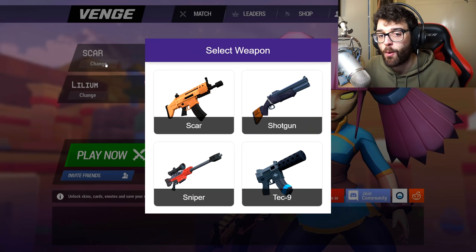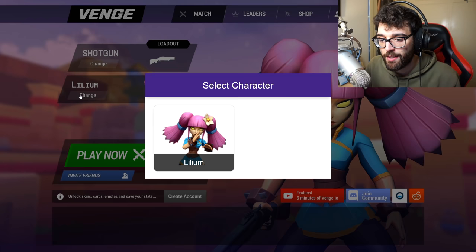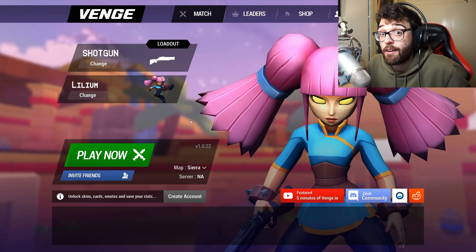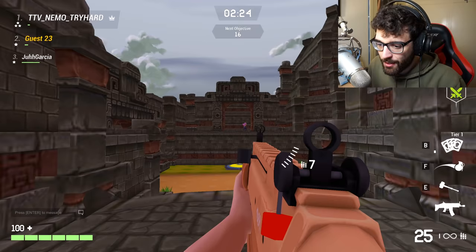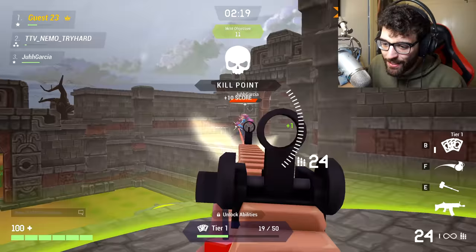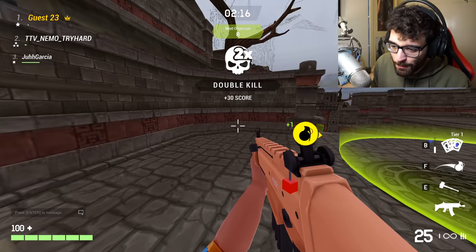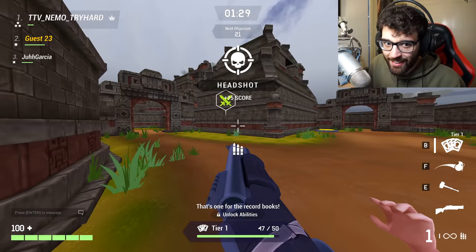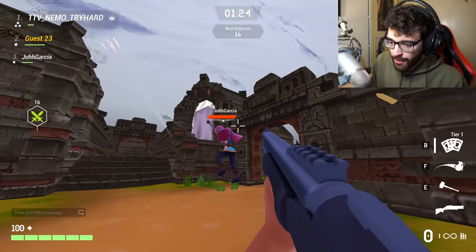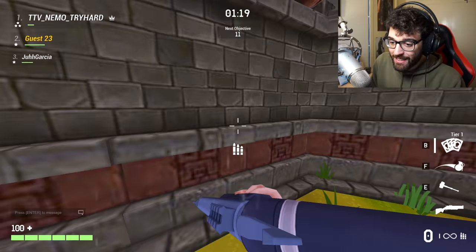This game is quite new. We only have four weapons — Scar, Shotgun, Sniper, and Tech 9 — and only one character who can throw grenades. Other characters will probably have different abilities, but we only have two maps as well. Hopped into another match and these guys seem like they know what they're doing — this is actually a little bit difficult. TTV Nemo tryhard is pretty decent at the game, going around and absolutely destroying me. But the movement is actually kind of insane in this game. We got the kill — double kill, easy peasy.